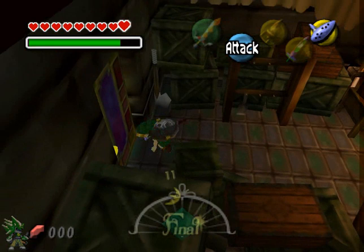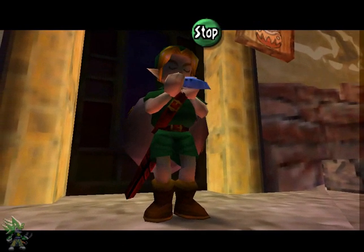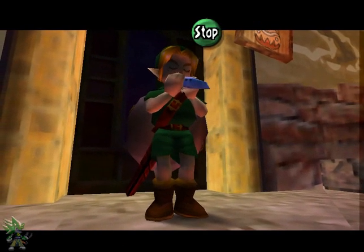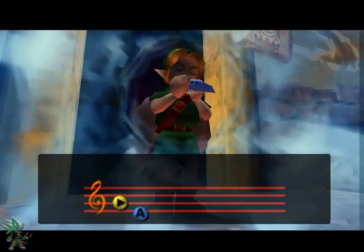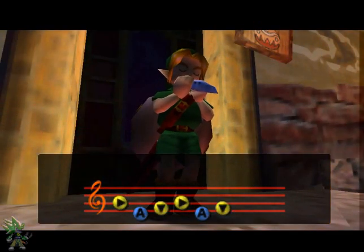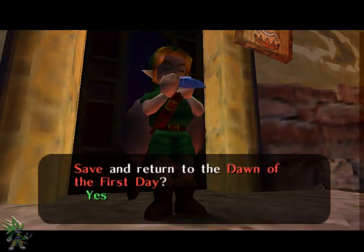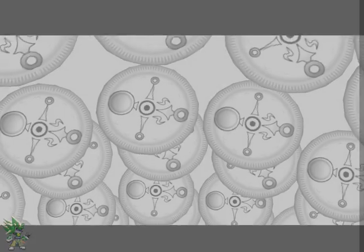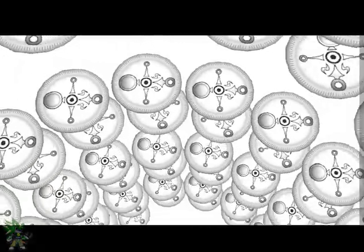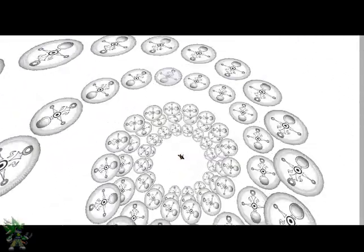Now there's one thing we can do with this mask that we need to pretty much reset time for. So I'm gonna reset time, and we'll meet up back at the end. There are three things we need to do at the end — well, technically one thing split into three parts — before we actually start the end game and finishing the game.